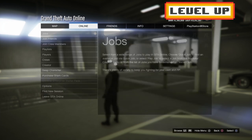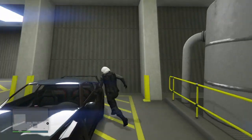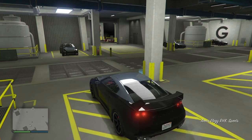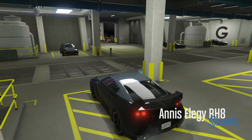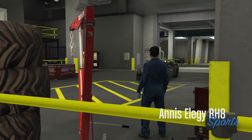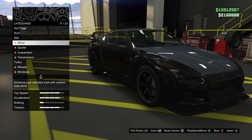While your friend is sitting on that main menu for Titan of a Job, run over to an Elegy. Get inside of it. First things first, press modify your vehicle.